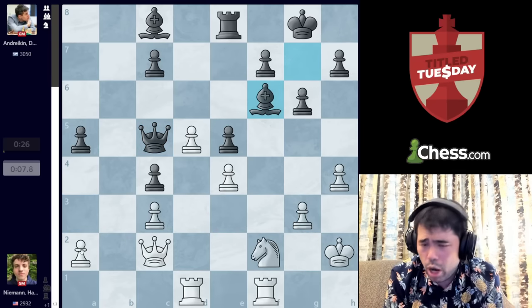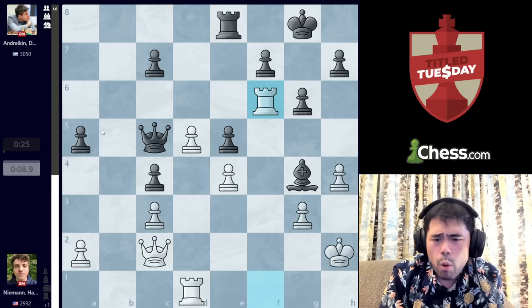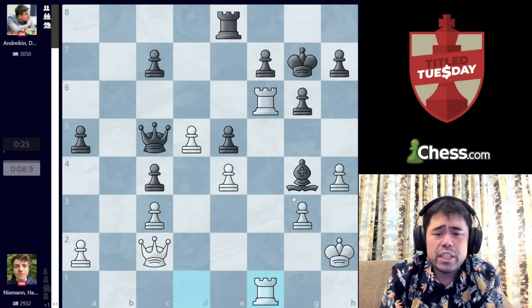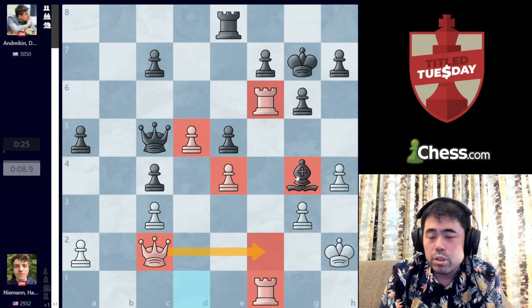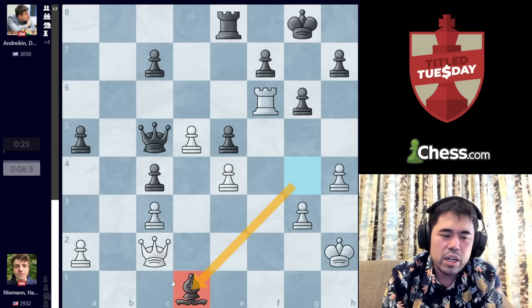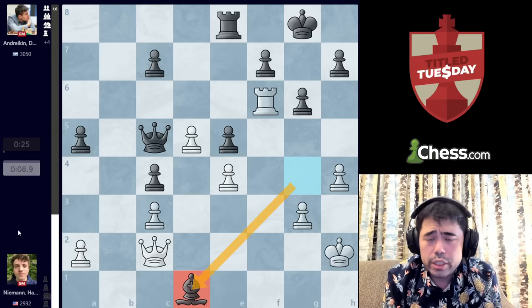Hans was very low on time and decides to go for it, but he overlooks one problem. After Knight G4, Bishop G4, and Rook F6 — you figure White has two Rooks and a Queen, Black has a Queen, Rook and Bishop, you simplify and win. But unfortunately after Rook F6, this does hang — Bishop takes Rook on D1, and just like that Hans has thrown away any advantage and is struggling to survive.